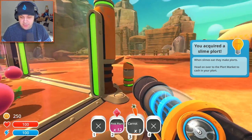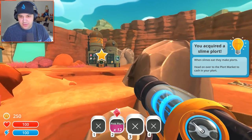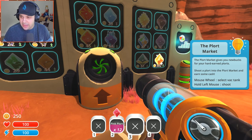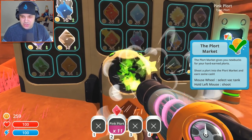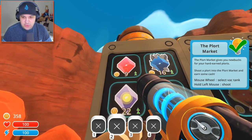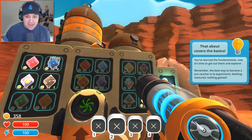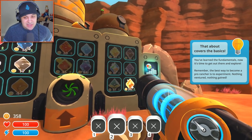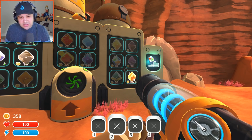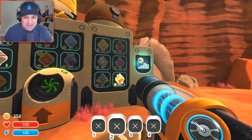Head on over to Plort Market to cash in your plorts. Where's the Plort Market? Is this the Plort Market? Let's go over to this big old star floating in the sky. Yes, this is the Plort Market. The Plort Market gives you new bucks for your hard-earned plorts — shoot a plort in and earn cash. So we just shoot this guy in here. And there's our money — looks like nine bucks per pink plort. So the more rare the slime, the more rare their slime poop, and the more expensive and valuable their plorts. I love the idea of getting rarer slimes and collecting their super rare poo to sell and make lots of money. That is a weird situation, but I love it.